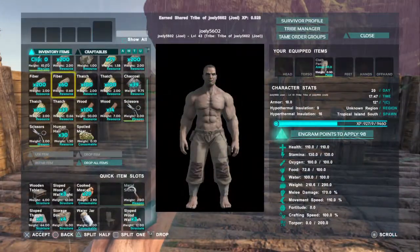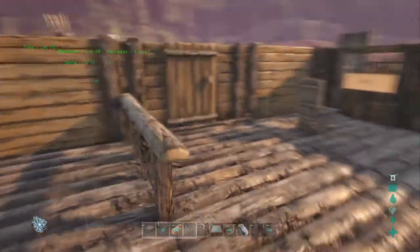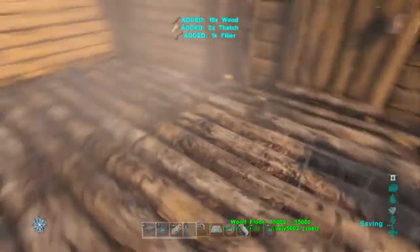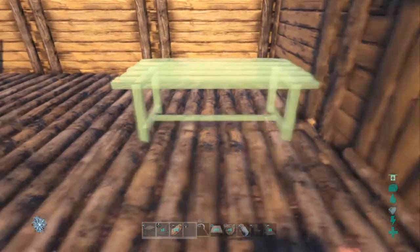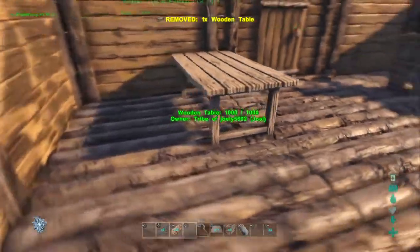What else can we do? Should we have like a little reception maybe? We might have to demolish this railing. We'll have the table here. And we'll try and make a little cash register. That's where you order your things. That'll look good.